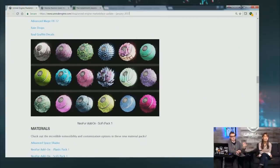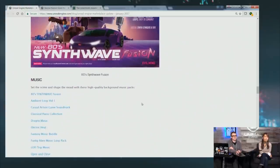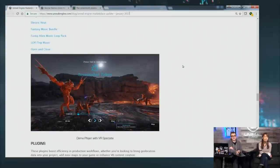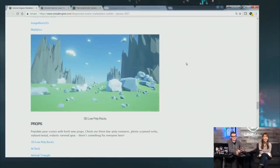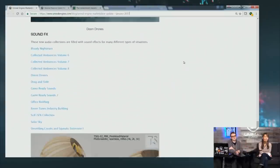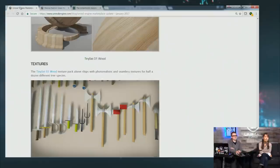Neofur has got a sci-fi pack. If you're already familiar with their packs, you know they have really awesome stuff. Check out the new synthwave music — that's actually one of my favorite genres. Tons of new music, tons of new plug-ins, some more prop packs, ambience, sound effects, music, new material and texture packs. And of course, we always like to throw in some weapons for good measure. Check out all the new assets up on the marketplace.